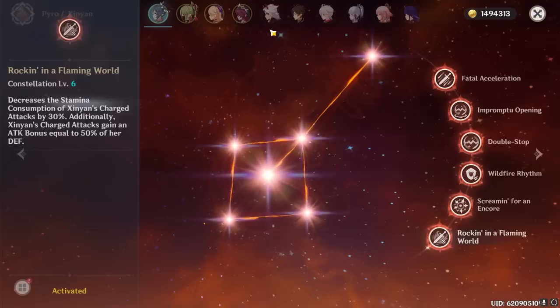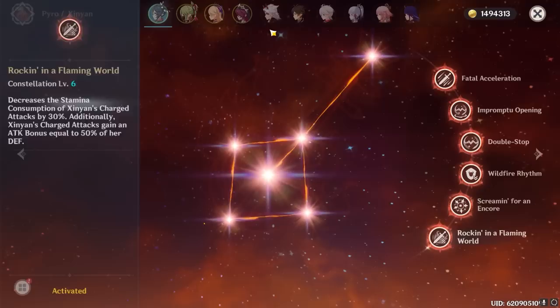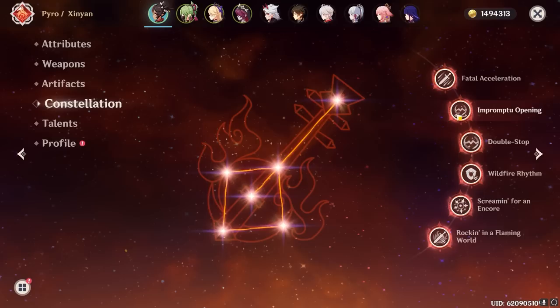Overall, Xinyan's highest potential is quite heavily dependent on her constellations. Although I would say C2 is the best constellation, all of them are good, and the difference between for example a C2 Xinyan and a C6 Xinyan is still pretty large.